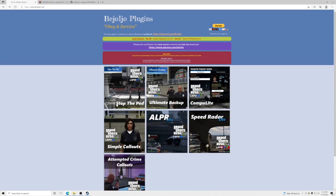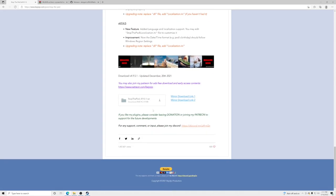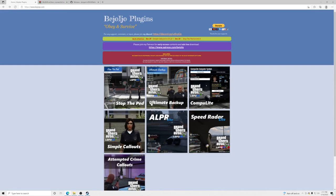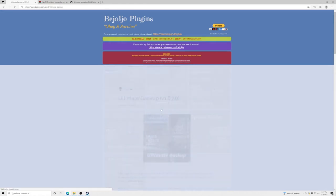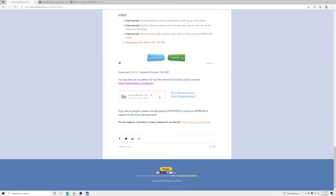If you have an ad blocker it will block the ads that pop up, but sometimes ads will appear when clicking on these download links, so just be careful. We're going to click on Stop the Ped, scroll all the way down, and click the download arrow. Then go back and do the same for Ultimate Backup — scroll down and click the download arrow.